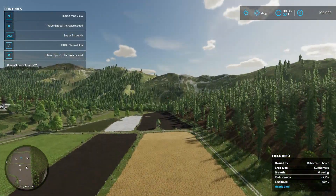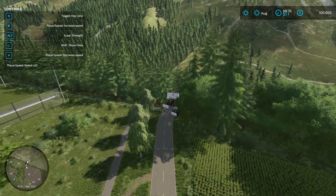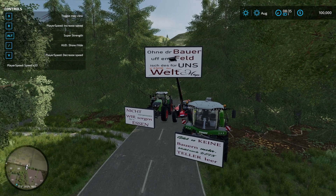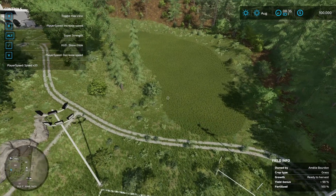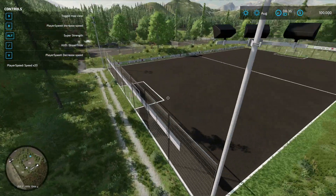This map is absolutely gorgeous, absolutely stunning, and not only that — it is very detailed. You can see the map edge over there. The trees are nice. Over here — it looks like it's using tractors and stuff to block the ends of roads. There are some little courts and whatnot, and a very cool soccer — sorry, football — field. There's also a grass field up here and what looks like tennis courts.